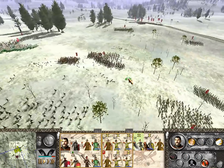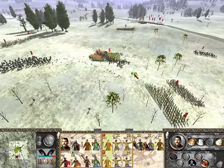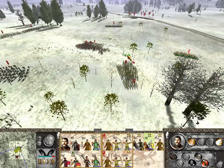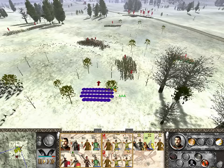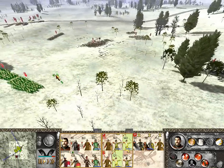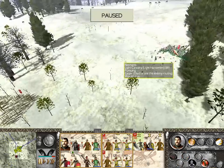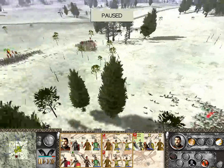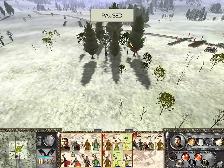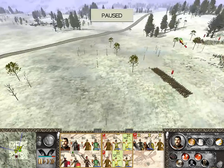My light infantry is going to clean up their routing units. I could fire into them, but instead I think I'm going to charge my cavalry into that open flank. I really do want to limit my casualties — I've gotten to the point of this war where my archers no longer play a part. Let's see if we can run at least this flank up and have them actually participate.